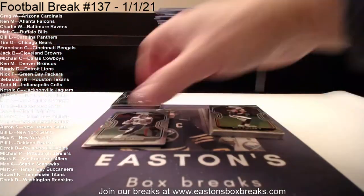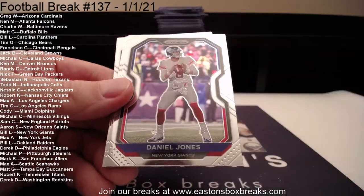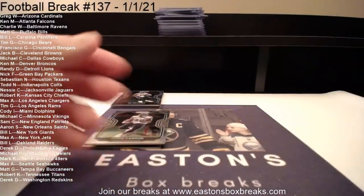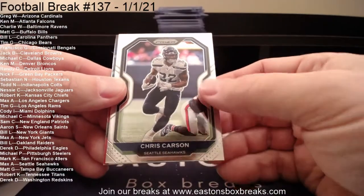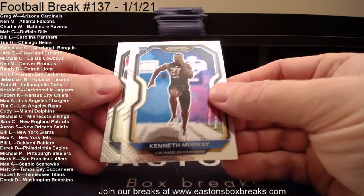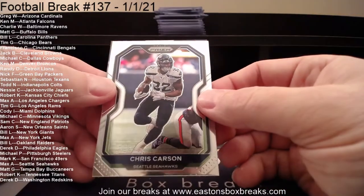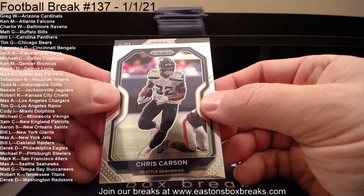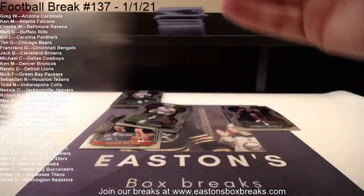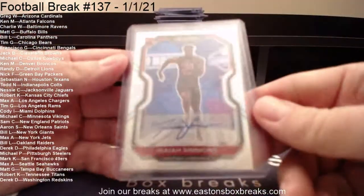Let's go through the base vets first. Will Fuller to Houston, Brunel to the Jags, Dwayne Haskins to Washington, Carry on to Detroit, Daniel Jones to the Giants, Bradley Chubb to Denver, George Kittle to the 49ers, Ian Thomas to the Panthers, Chris Carson to Seattle. I'm going to pull the rookies from the back to the front. Starting with Kenneth Murray to the Chargers. Only one rookie in there. And then our auto going to Arizona: Isaiah Simmons Silver. That's a pretty sick auto — going to Greg W. and Arizona. Isaiah Simmons Silver Auto.